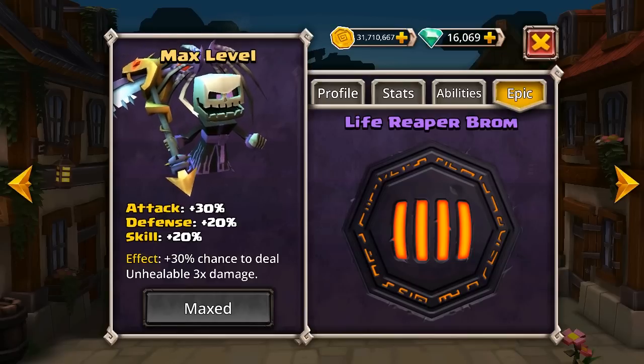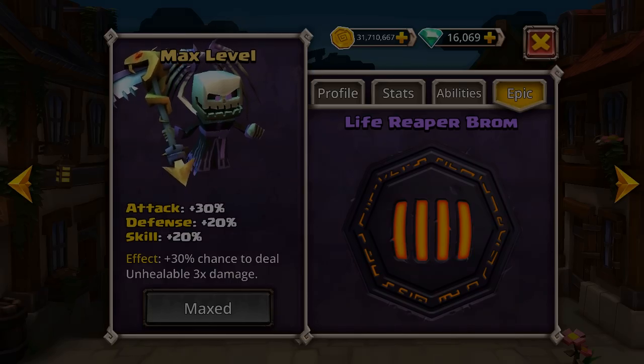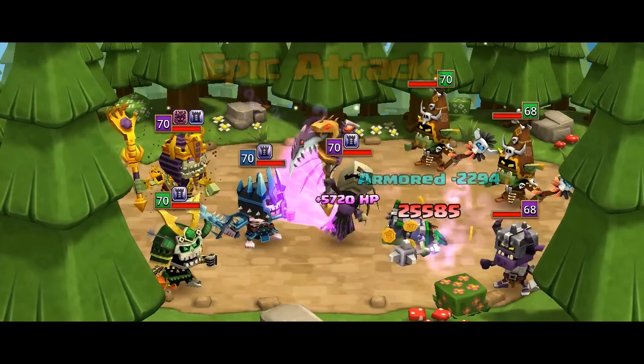The team that I'd recommend for farming the parts is an obvious choice: the Legendary Undead, which is Zom, Yorick, and then either Hansuk or Overlord Executum, whoever you have, and then of course Life Reaper Brom at the end.